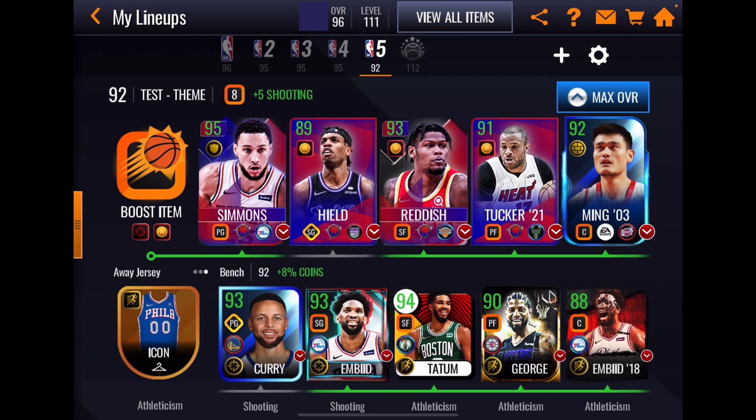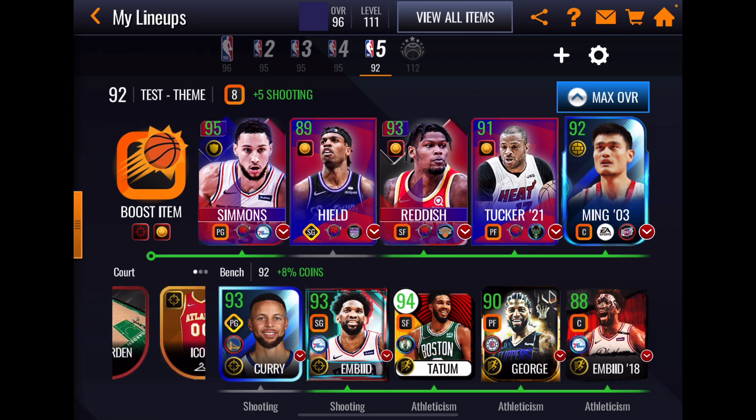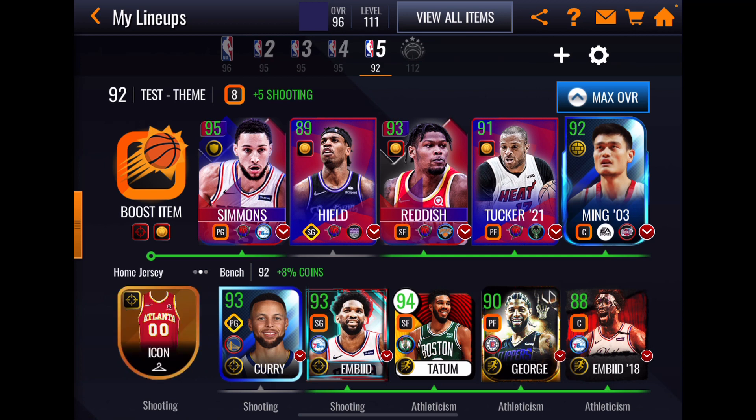We have all the cards in our lineup except for Bobo — I had to sacrifice him to get the points to claim Ben Simmons. The NBA trade deadline is February 10th. Obviously Ben Simmons is the holdout; he hasn't played all year. He is our leading guy — a 94 overall point guard with a position boost to defense. Then we have an 88 boosted to 89 Buddy Hield.